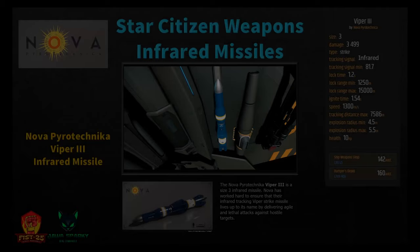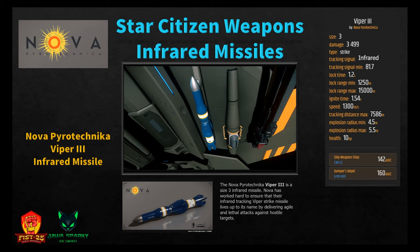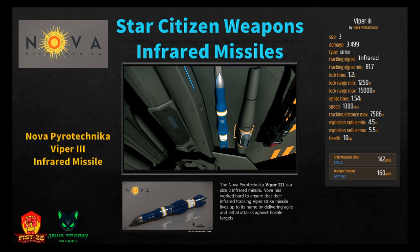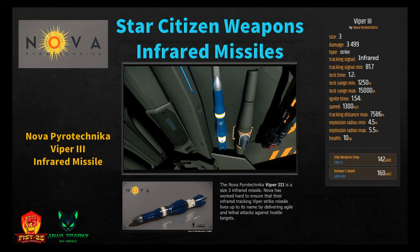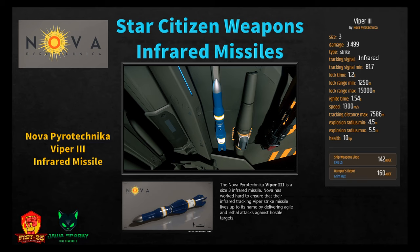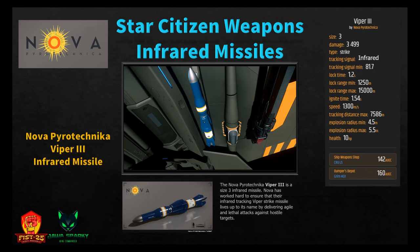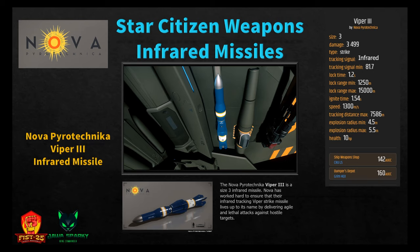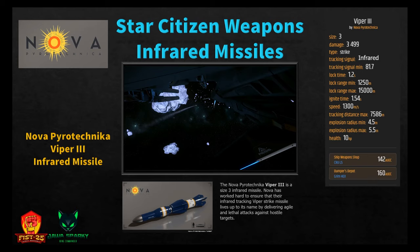The Viper 3 by Nova Pyrotechnica is a size three infrared strike missile. Nova worked hard to ensure it delivers agile and lethal attacks against hostile targets. It does 3,499 damage with tracking signal 81.7, lock time 1.2 seconds, minimum range 1,250 meters, ignition time 1.5 seconds, speed 1,300 m/s, tracking distance 7,586 meters, and explosion radius 4.5 to 5.5 meters. Available at Crew L5 or Grim Hex for 142 to 160 Alpha UEC.